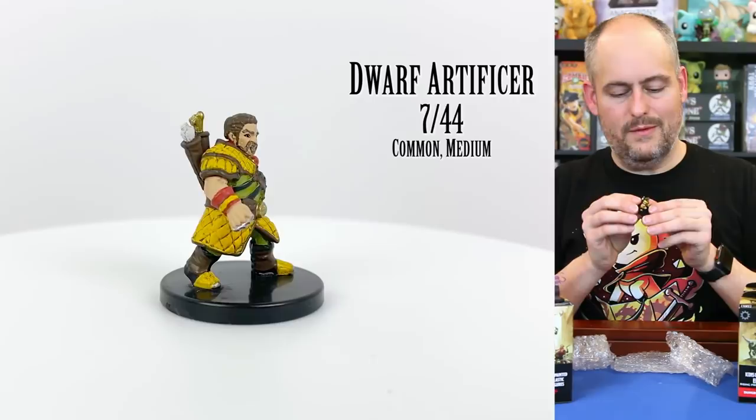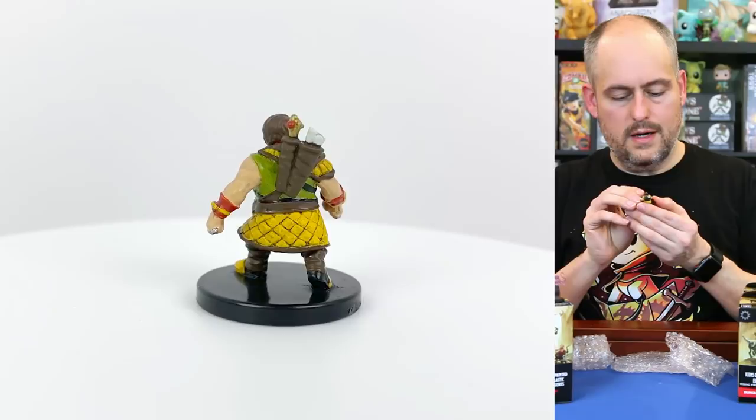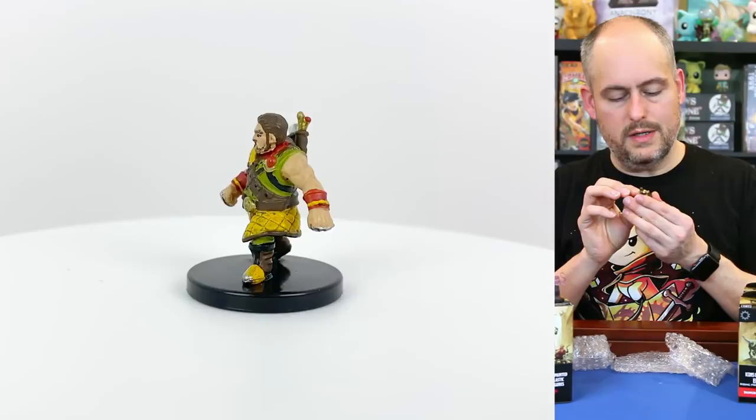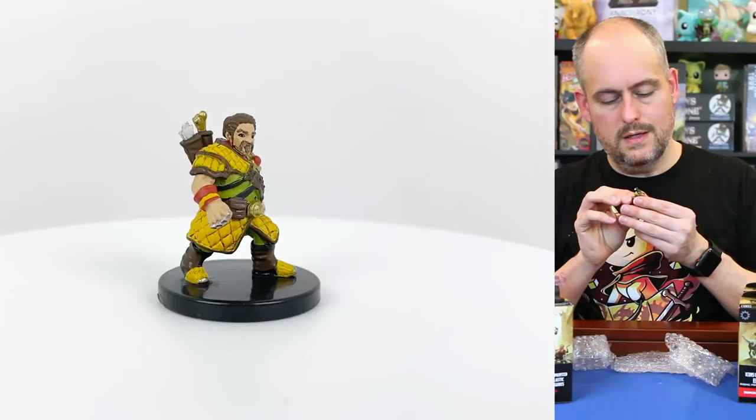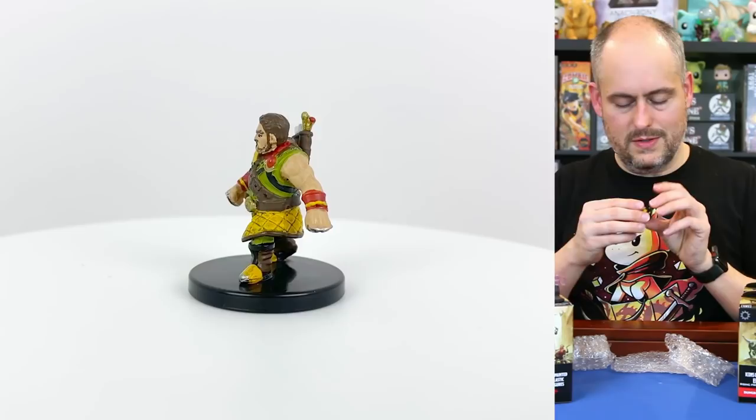Finally in this box, this is a dwarf artificer. We get a couple of artificer varieties, which is great because that's our new class. I'm not sure what exactly makes this fellow an artificer — he just looks like a dwarf without any particular weapons, although it looks like he might have some brass knuckles on both hands. He has a satchel with maybe spell scrolls in his quiver — it doesn't necessarily look like arrows. So he's a different kind of dwarf character for your player characters.